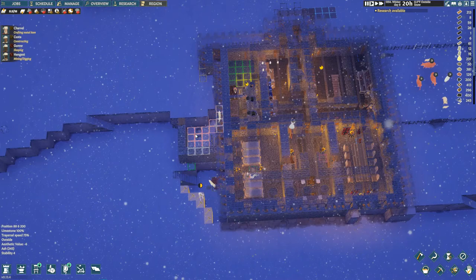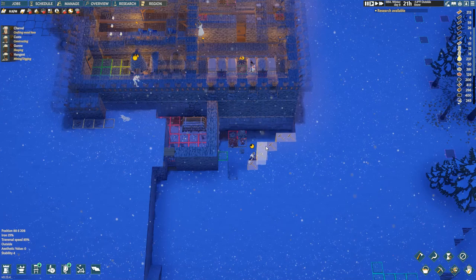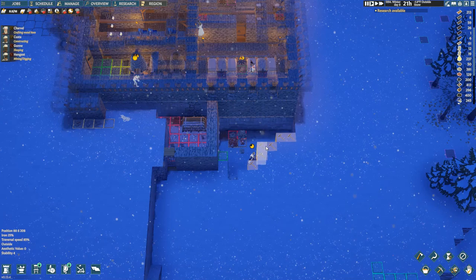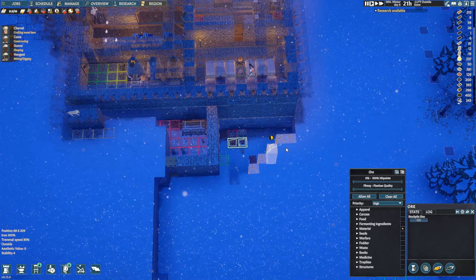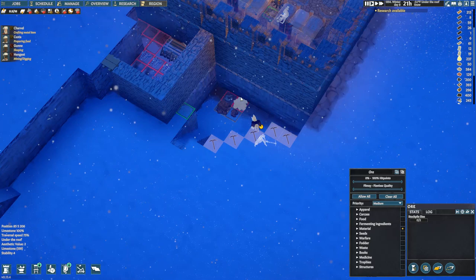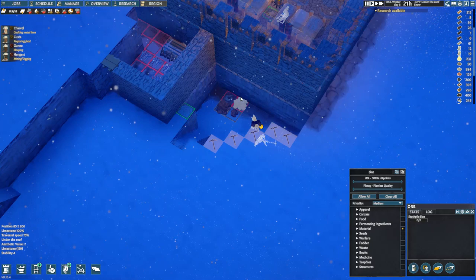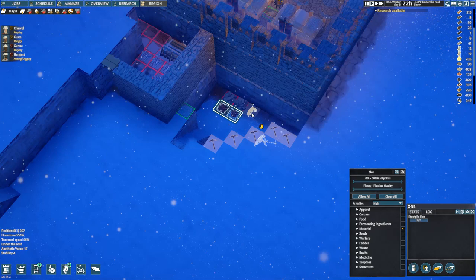It looks like for iron nugget it's only 100 per square whereas limestone is 200. So what we'll do is shrink this zone by one square so the dog can take full loads over to the furnace. In fact, that's what we'll do now — boom. We'll do low and medium priority so it'll get hauled over to the furnace.